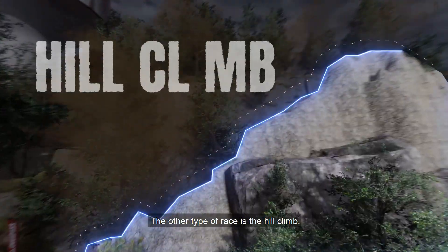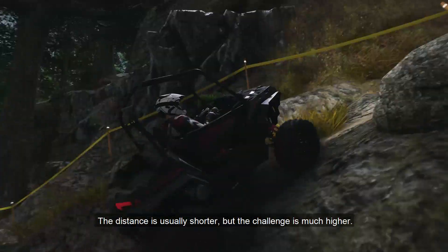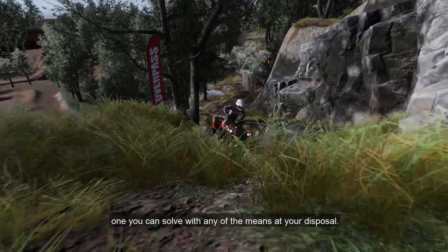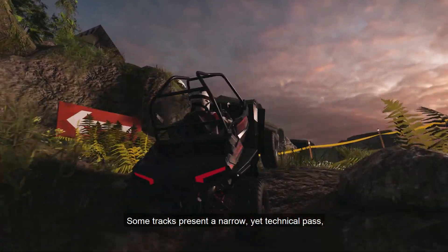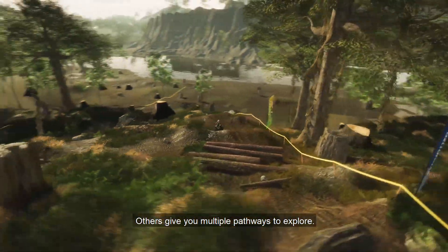The other type of race is the hill climb. In this one, you're at the bottom of a hill and need to find your way to the top. The distance is usually shorter, but the challenge is much higher. You can see the track as a puzzle, one you can solve with any of the means at your disposal. Some tracks present a narrow yet technical pass, where the emphasis is on precision to reach the finish line. Others give you multiple pathways to explore.